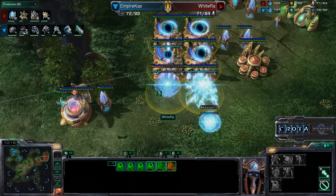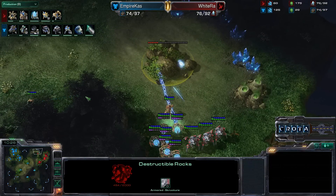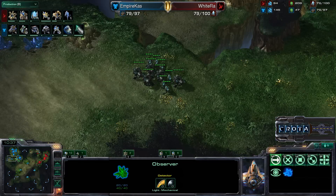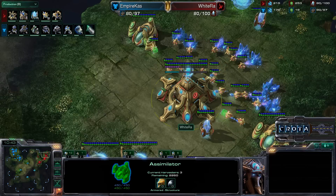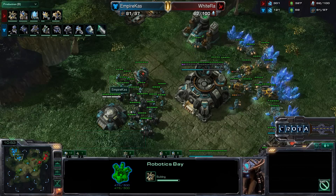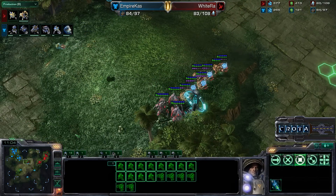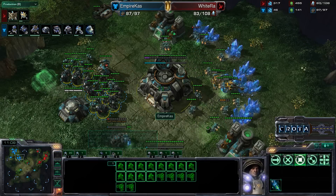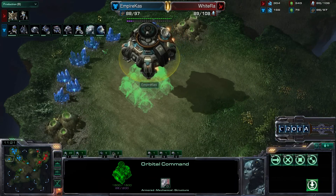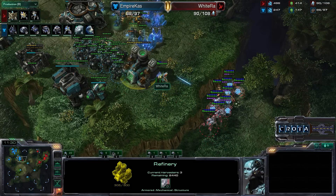Whiteraw is currently running off of six gateways and a Robotics Facility, already having trained an Observer. That Observer is going to reveal a lot of map information, keeping track of armies and allowing much quicker reaction. Whiteraw now has a number of options and looks to be going into Colossi — a very strong counter to infantry Marines and Marauders with a lot of splash damage. However, Kaz is getting a Starport into a Reactor, which will limit Medivac count as Vikings will also be needed. Both players are now establishing their third bases.